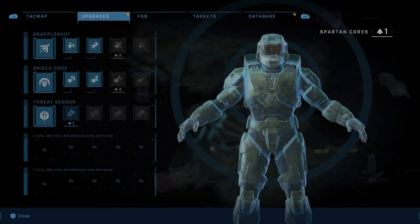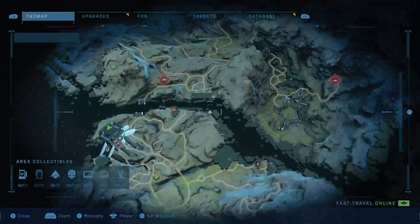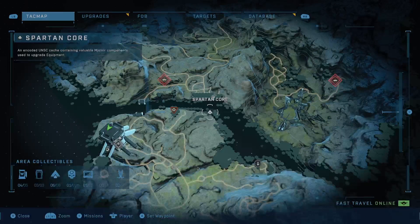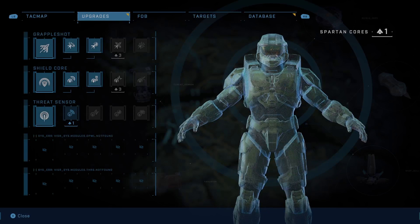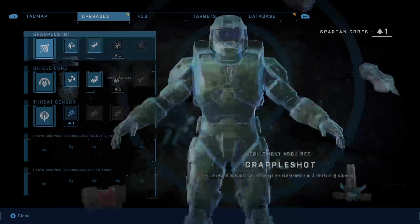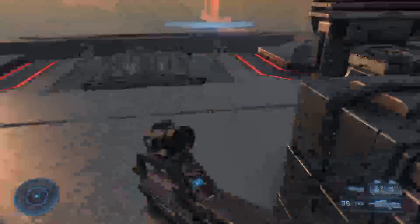First thing you're going to want to do to make this easier is get the Spartan cores, which are these things located on the map. You're going to want to upgrade your grapple shot to the third one here, which will reduce the grapple shot cooldown by 40%. That will make it much easier to get up here.